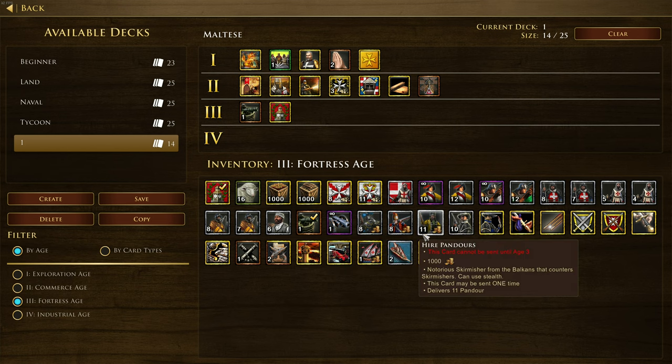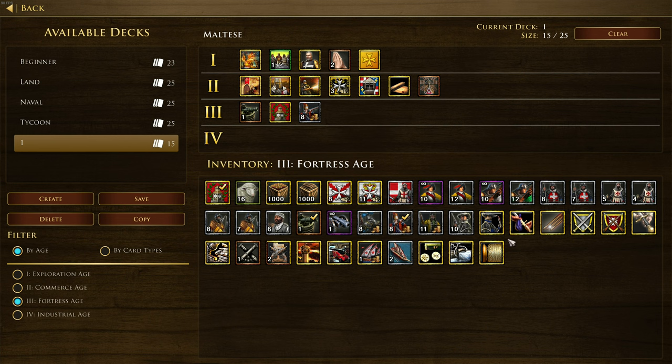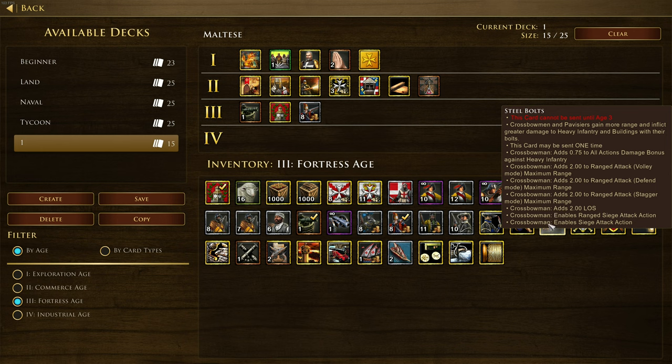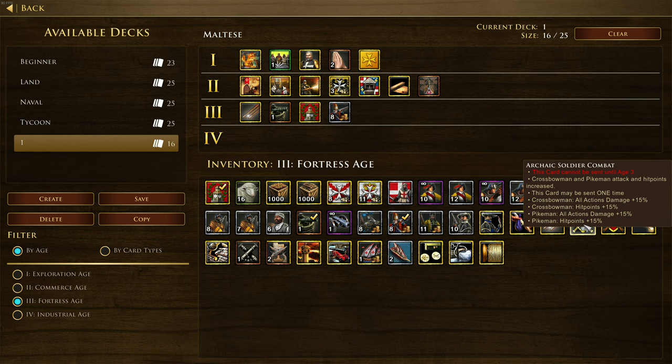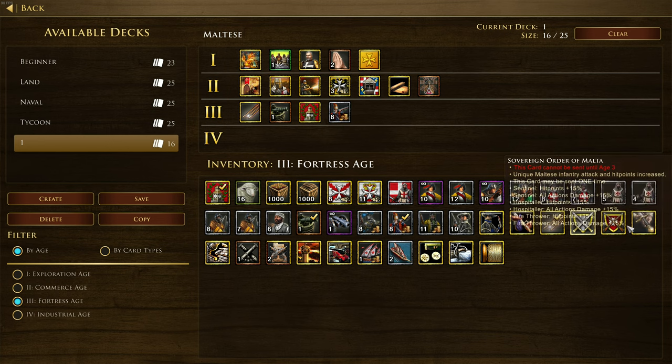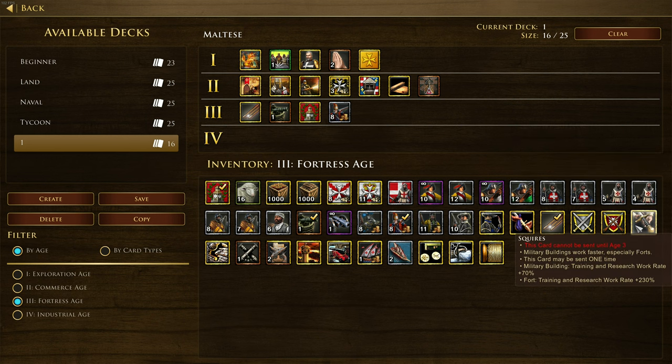We've got Panduos, notorious skirmishers from the Balkans, and Giant Grenadiers, a heavy ranged infantry mercenary that inflicts area damage with its ranged attack. Steel Bolts is going to be a mandatory card for the Maltese - it gives plus 0.75 multiplier against heavy infantry, extra range and line of sight, and enables you to siege with your crossbows from range. We also see all three plus 15 attack cards for archaic soldiers, plus a card that increases unique Maltese infantry attack and hit points.